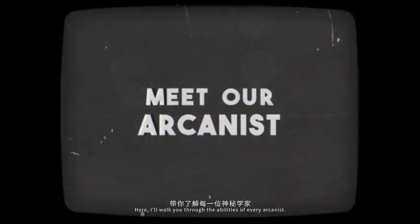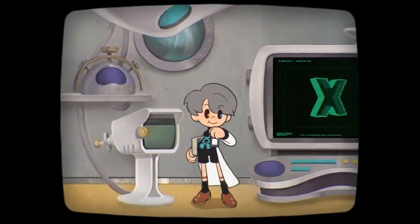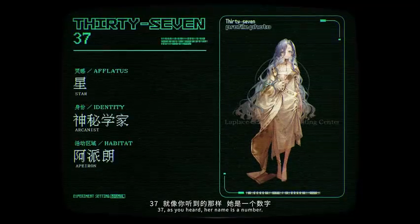Here, I'll walk you through the abilities of every arcanist. Please, Ms. Tider — 4F4B. Okay. 37. As you heard, her name is a number.